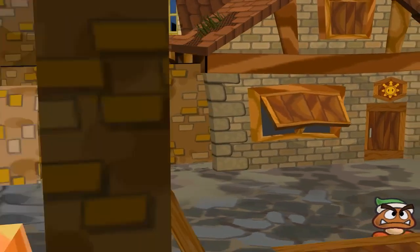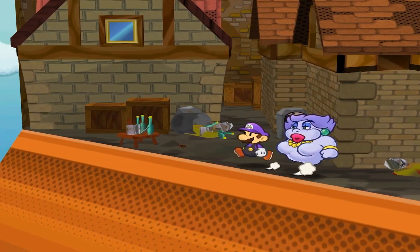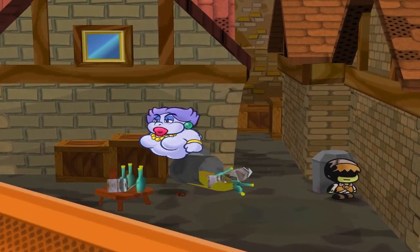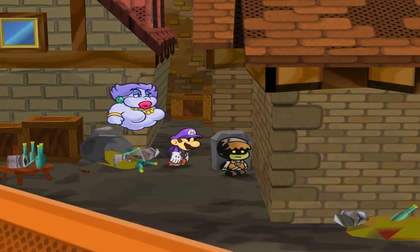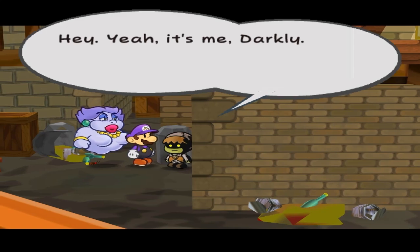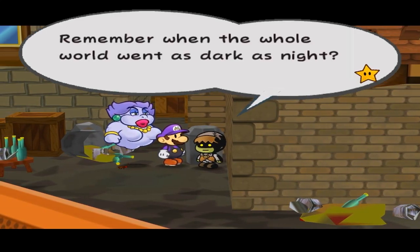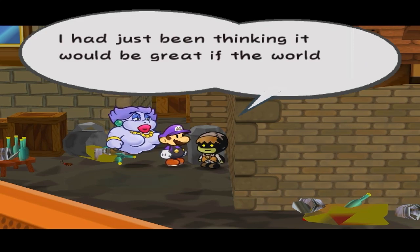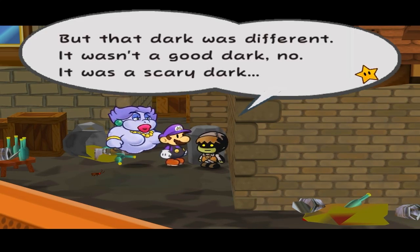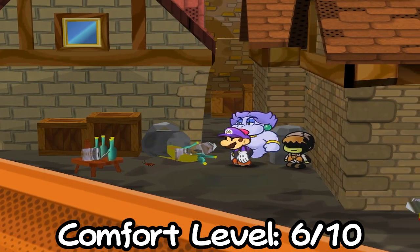At number 8, wrapping up the Rogue Port smoke spots, we have Darkly's Back Alley Blunt Off. Cleverly hidden behind a wall in East Rogue Port is perhaps the list's most private spot — Darkly's Back Alley. Here you can find some garbage scattered about, miscellaneous sized crates, empty bottles, roaches, and of course, Darkly himself. Sit back and share a hot green one with Darkly as you soak in the city's sinister energy. Privacy level: 10 out of 10. Comfort level: 6 out of 10.